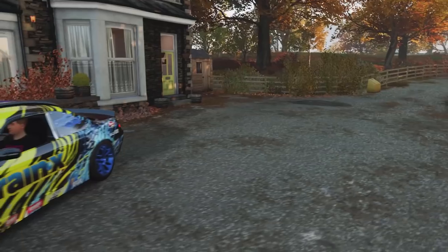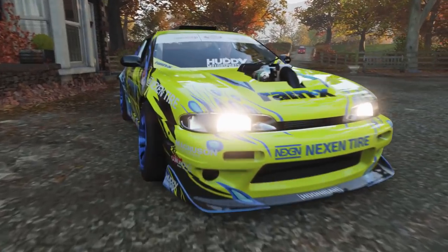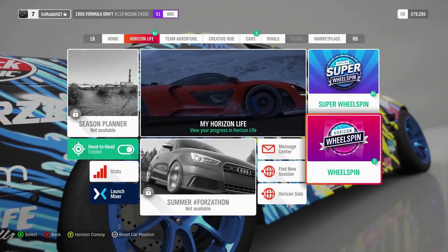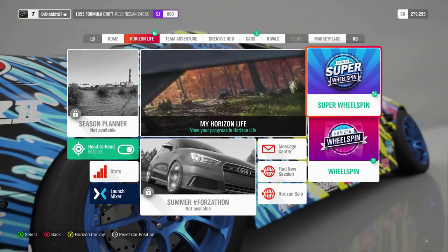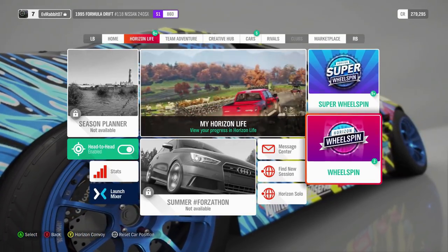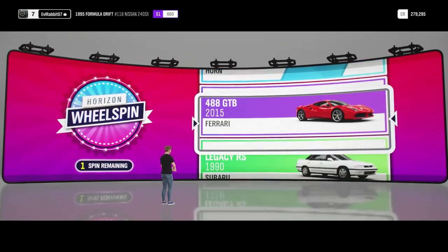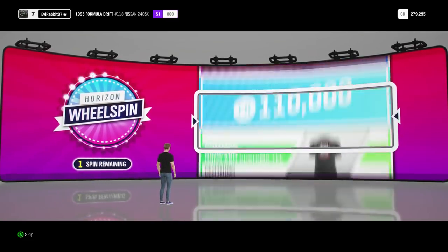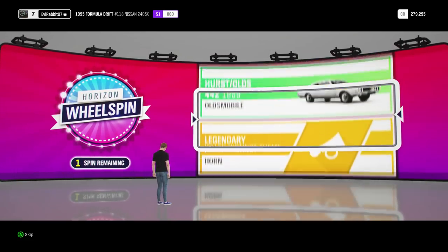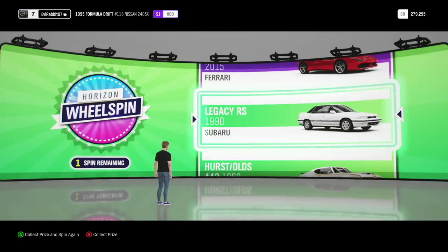Nice Subaru just cruising out of the lake house there. So like I said, we're going to get into the wheel settings, but first we're going to get into our super wheel spins and then rip this car around. We do have actually two wheel spins and then I feel like we got 9 plus super wheel spins. We're going to get into the wheel spins before we get into our settings. First wheel spin on the docket — hopefully we get something interesting. We're getting a lot of kind of crappy wheel spins recently.